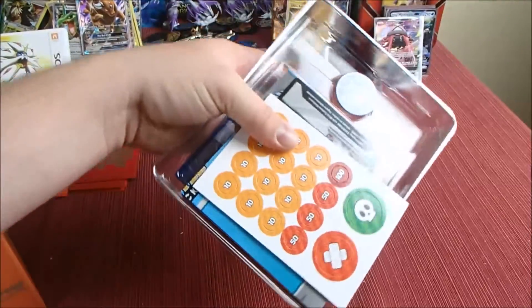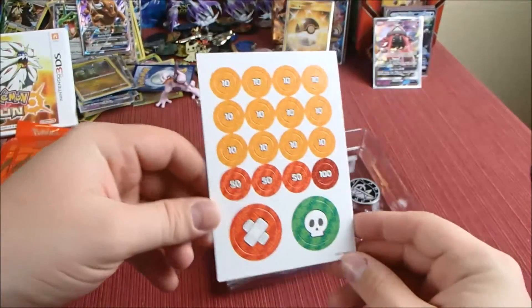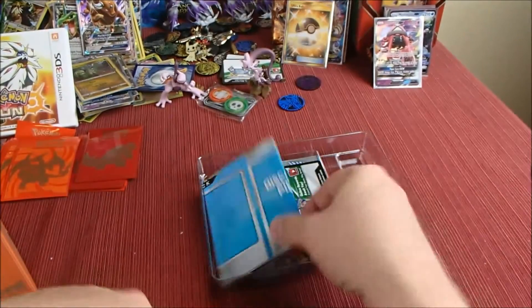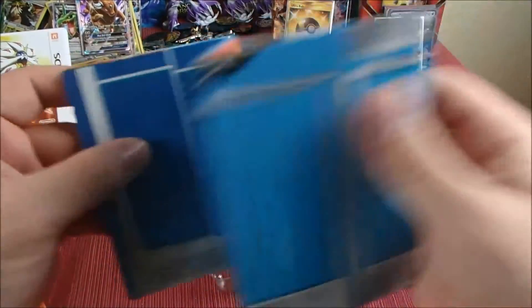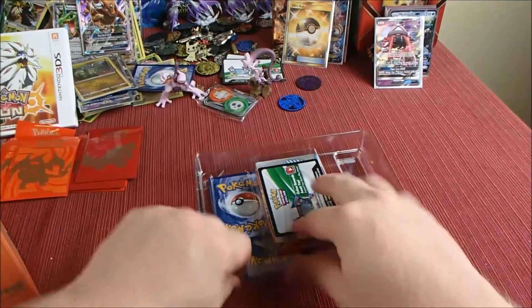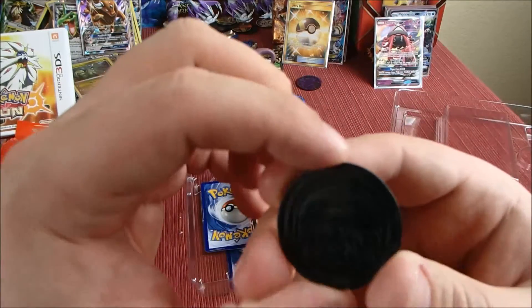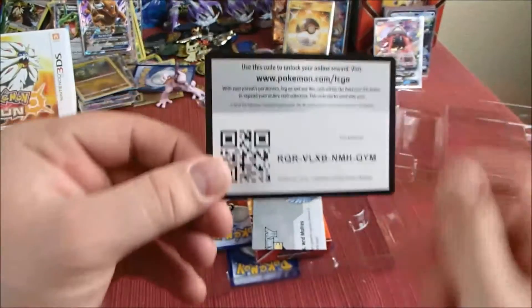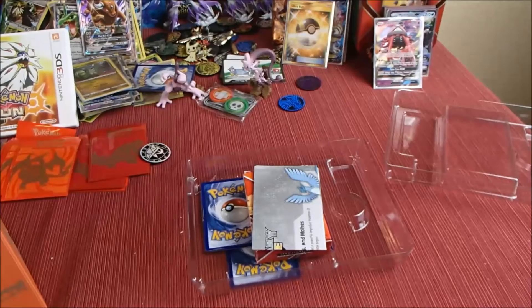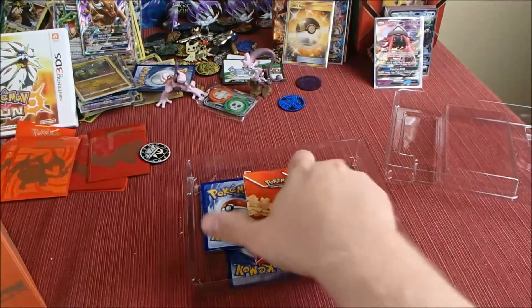This is where you get them. We've got a little damage counter set, but I don't need that because I have dice. We've got a little play mat — I'm not going to open it all the way up — but it has rules and tells you how to play the game, which is very useful if you're brand new. We've got a nice coin, a code card, and a little information about the Battle Arena Decks.